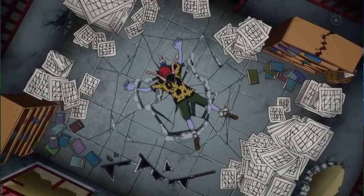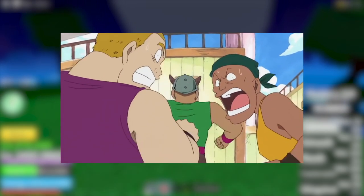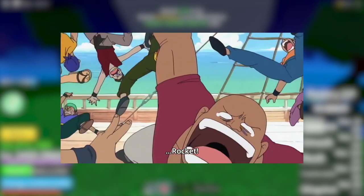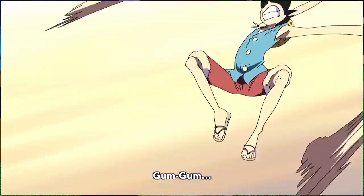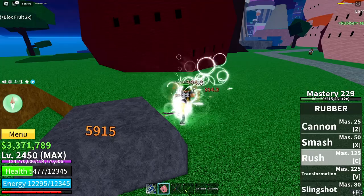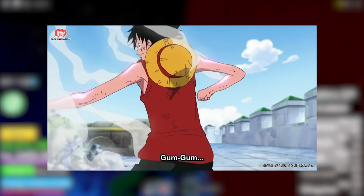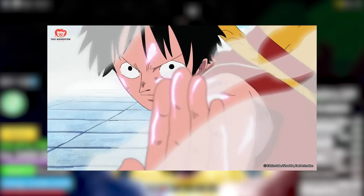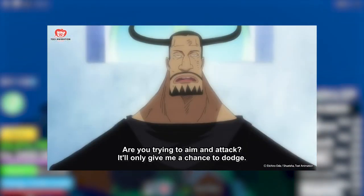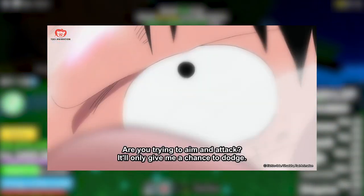Slingshot mirrors Gomu Gomu no Rocket, Luffy's transportation move that works just like a slingshot. Rush is based on Gomu Gomu no Gatling. Finally, Transformation mirrors Gear Second — a technique that uses the power of the Gomu Gomu no Mi to enhance the user's overall speed and mobility.